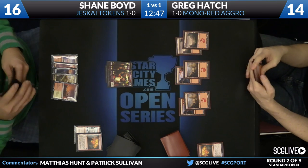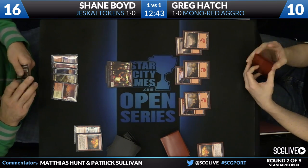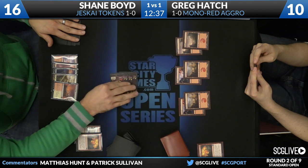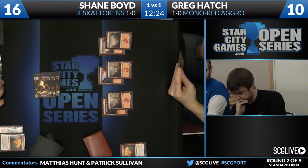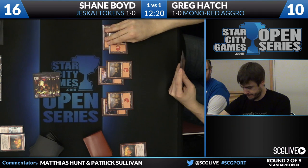Greg is getting a bit of a reprieve because Shane has drawn back-to-back End Hostilities — about the best thing Greg could ask for. Greg needs a card that scales off lots of mountains, like Mizzium Mortars from last season. At this point, if Greg had a Mizzium Mortars, he could at least sweep Shane's board. Cards like Burst Lightning are things mono red decks really liked for that reason — things that can hedge against flooding are really valuable for mono-colored aggressive lists.